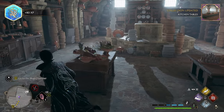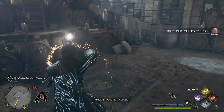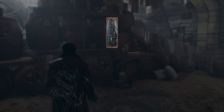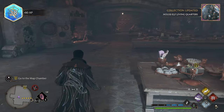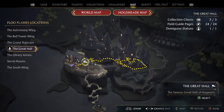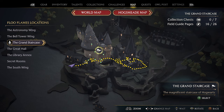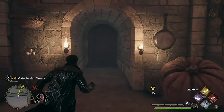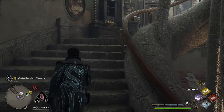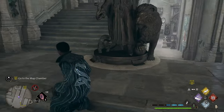And the last thing is the reflection chest. That was a huge chunk — that should be the 100% of the Great Hall, as you can see right there. So now all we need is 10 field guide pages and 7 collection chests in the Grand Staircase, and that is what we're going to do right now. No fast travels — let's just walk our ass all the way back up these stairs. The one that we want is actually pretty much close to us already.